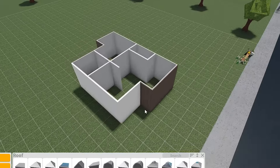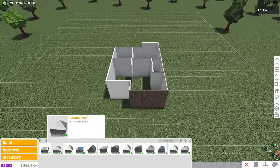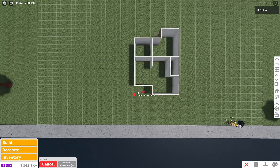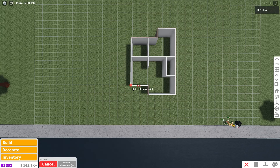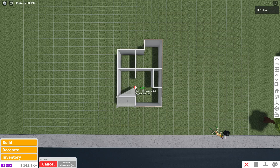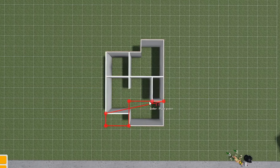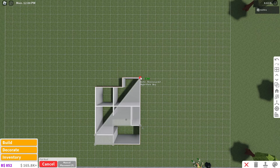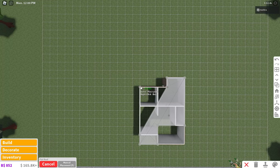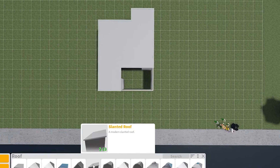We're going to need a roof — we don't want to flood the house. We'll use a flat roof and a slanted roof, both pretty affordable. Start with the flat roof and click on automatic placement so it switches to manual placement, which makes placing everything a lot easier. Start at the left corner, place it down, then go down by one, to the right by two, up by two, to the right by three, and outline the entire house placing on each corner. We're intentionally leaving one area open for the slanted roof to add more detail.